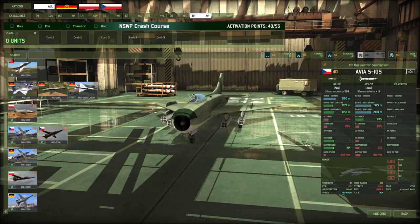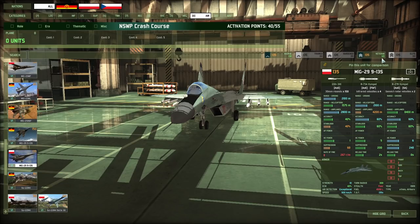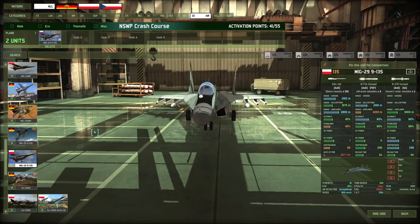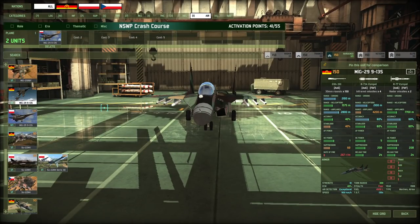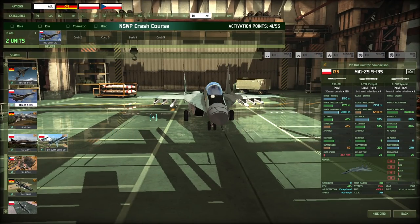Air tab — you have some decent mid-range planes. Your main ASF should probably be the MiG-29. You can also run the East German one, but I'm not a fan — sure, you get Fire and Forget instead of Semi-Active, but you only get two of them so the advantage is pretty negligible. Plus it comes at lower veterancy, so accuracy is lower. I prefer the Polish one, and it's cheaper too.